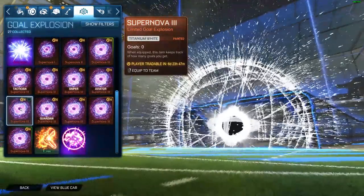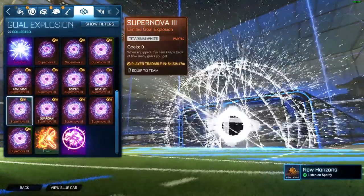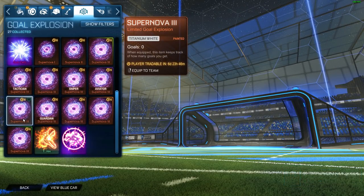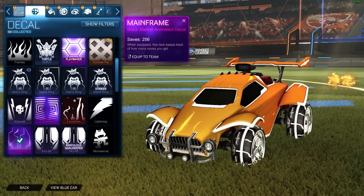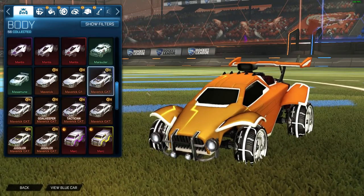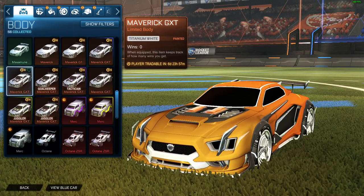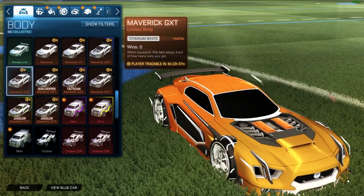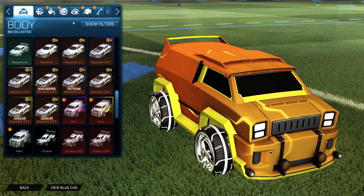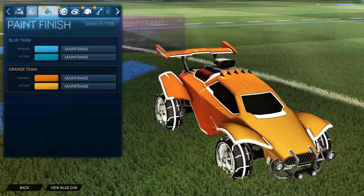I got the Titanium White one — I wonder how much that'll be worth in seven days. Let's just say that. That is awesome, the Rocket Pass is so sick! Let's check the bodies I got. There was the Burnt Sienna one, and I thought I got... I did get a white one — let's go! Nice dude. I think I kind of lucked out with this — I got a white Maverick and a white goal explosion.